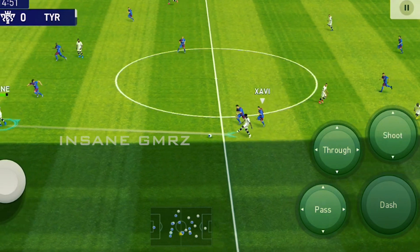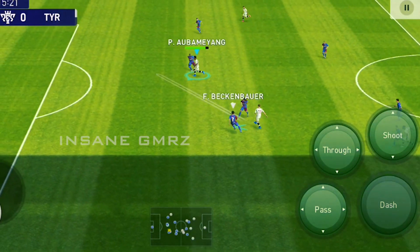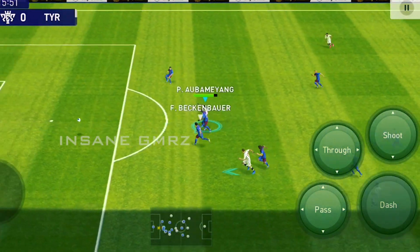Next, the dribbling attributes have 89 ball control, 87 dribbling, 88 tight ball control, and 74 balance.